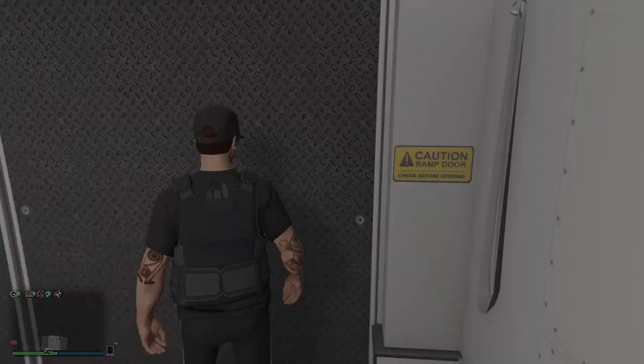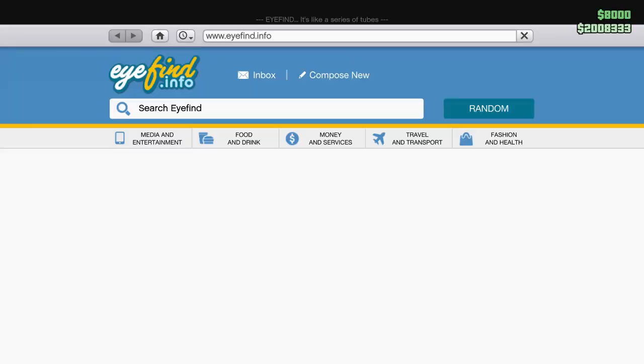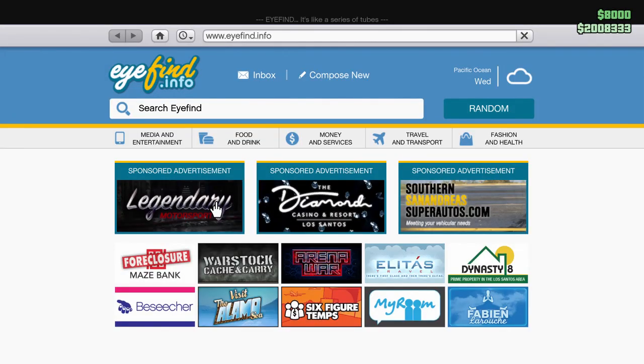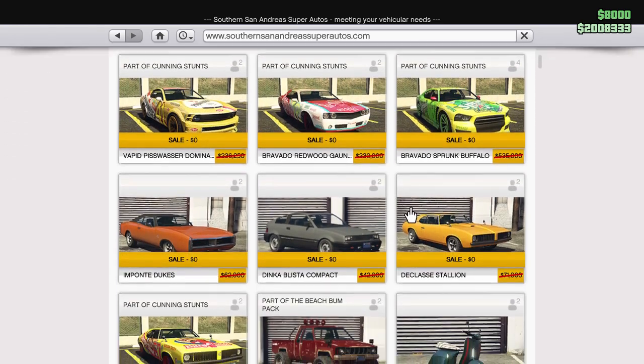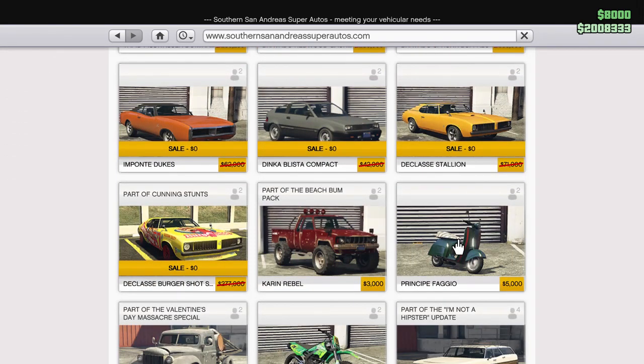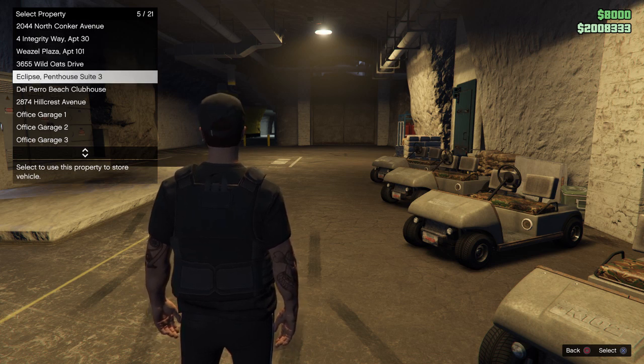Then go ahead and leave your MOC and leave your bunker. Now, what you're going to want to do is buy an LRG RH8 and a Fagio. Just buy one LRG RH8, and however many duplicates you want to make, buy that many Fagios. Fill up a whole 10-car garage if you want. You're basically turning a Fagio, which is $5,000, into $1.8 million every single time, and it only takes about four to five minutes.